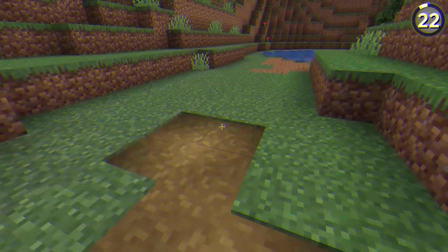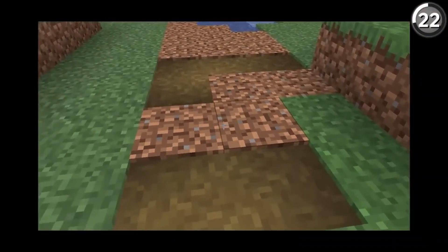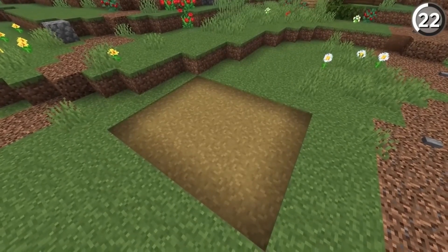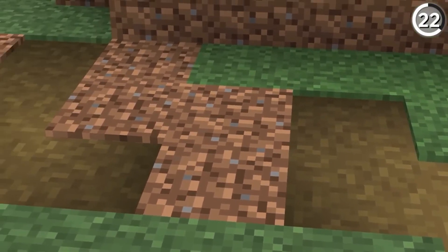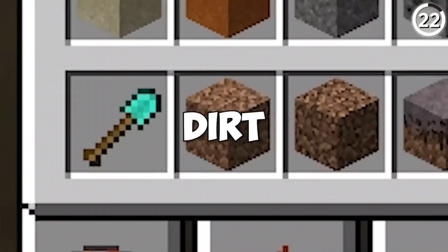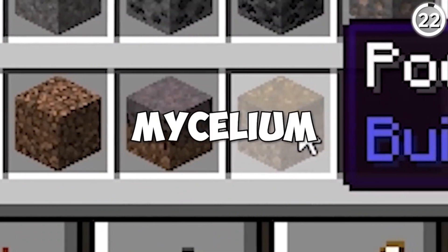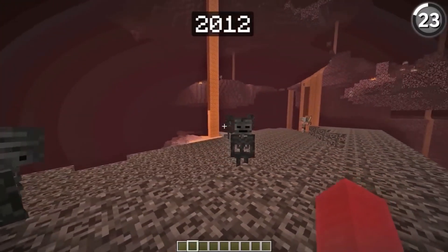Our next item under the spotlight is none other than the grass block itself. While it may seem like a simple block of grass, its redesign brought about a significant change to its appearance and behavior. With enhanced textures and mechanics, the grass block now stands as a cornerstone of Minecraft's natural landscape, inviting players to explore its lush and vibrant world.